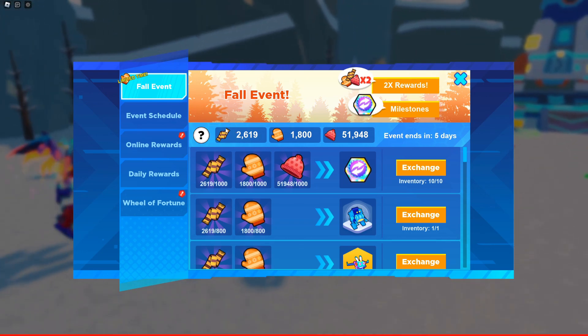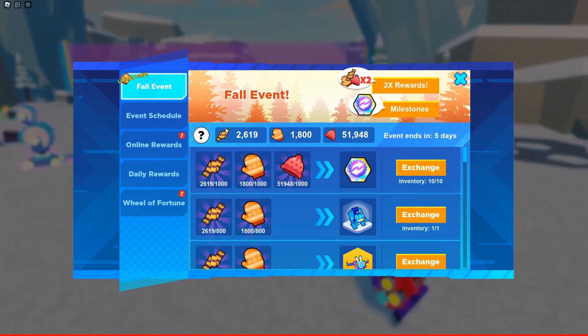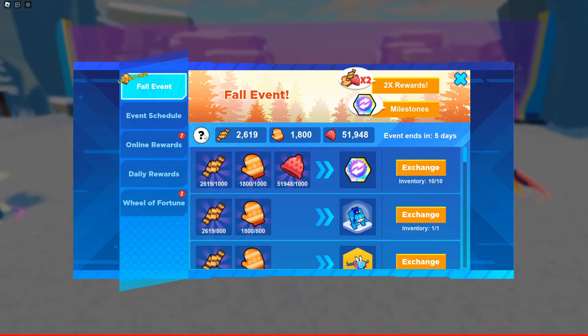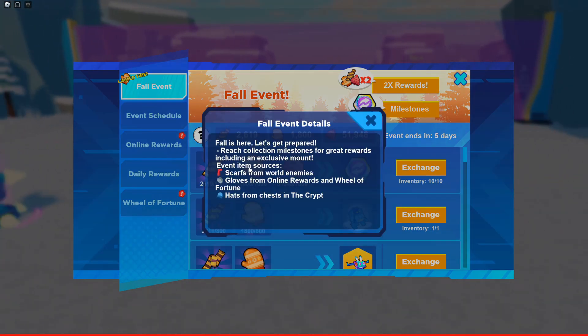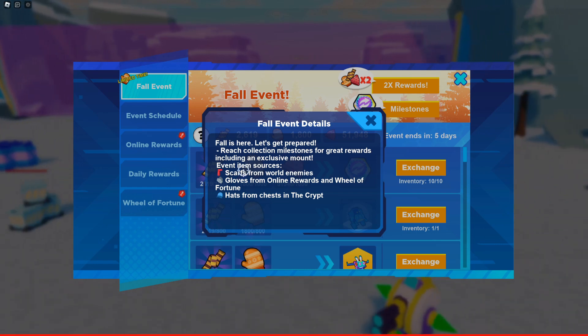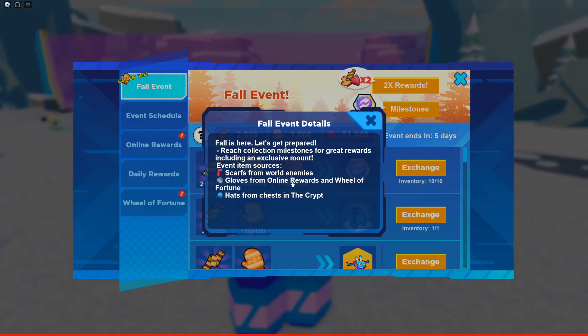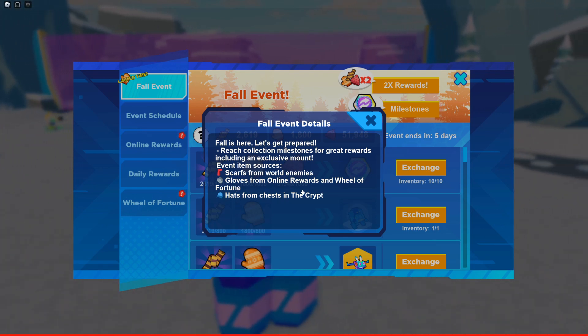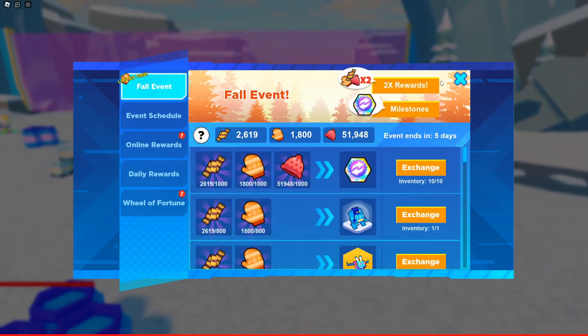If you are new and this is your first time playing Bot Clash, I will go over every single step you need to know. The fall event detail - event item sources: you get scarf from war enemies, you get gloves from online rewards and wheels of fortune, and hats you can get from the chests in the crypt.